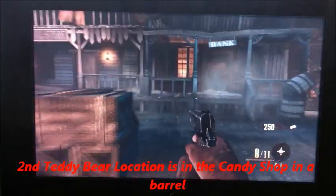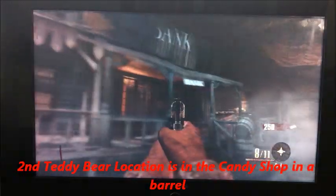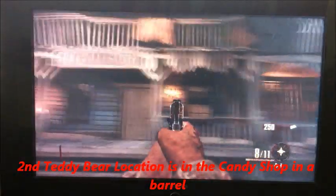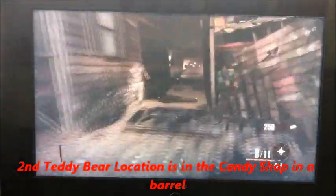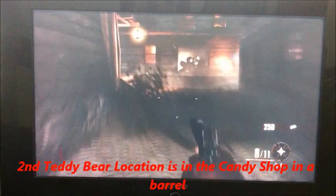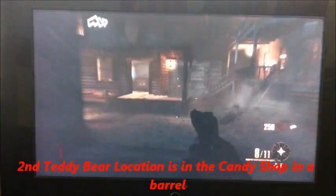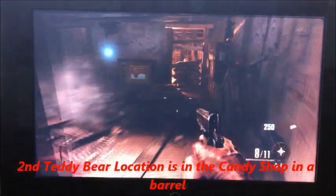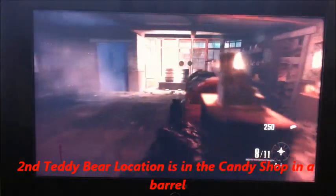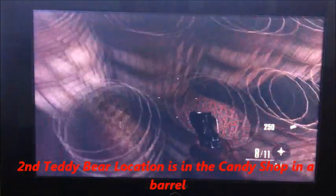So the second location is in the candy shop. If you don't know where the candy shop is, I'm going to start from where the bank is, or the general store. So you just go straight, turn left, turn another left, and where the saloon is — it's right next to the saloon. You just open this door, it's $7.50. Come into this room where there's a cash register and there's like a whole bunch of candy around, and in this barrel right here is the teddy bear.